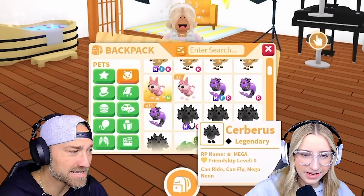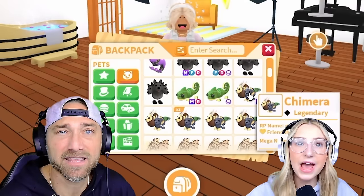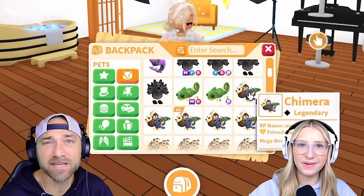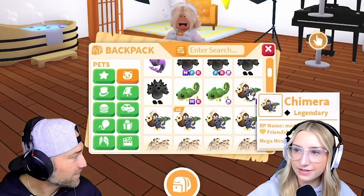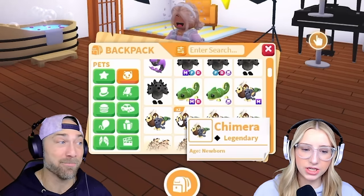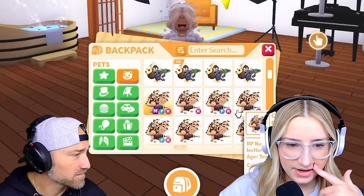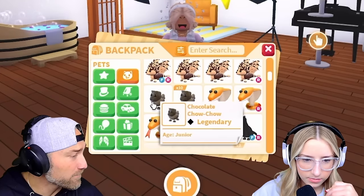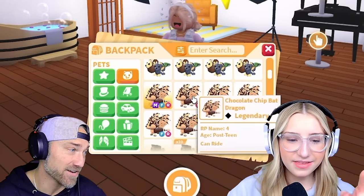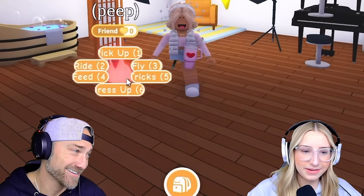Mega Capricorn — that's good, I still think that's a cool pet. Remember how many houses we had to buy just to get the Capricorn? I have so many to this day. I wish we could trade the houses. Adopt Me, allow trading of homes — wouldn't that be so cool if you could decorate a home and trade it? That'd be epic. Mega Chameleon, still good. Mega Chimera. Ooh, you have a Mega Chocolate Chip Bat Dragon. Yeah, I do have a Mega Chocolate Chip. That's sick, and a lot of extras.